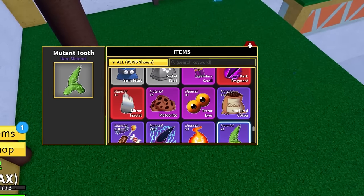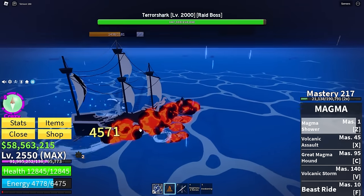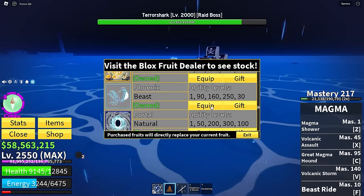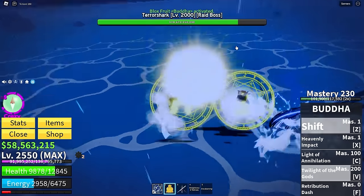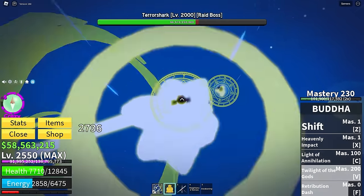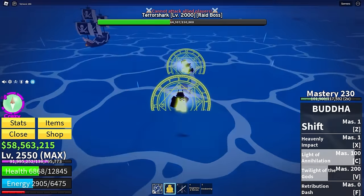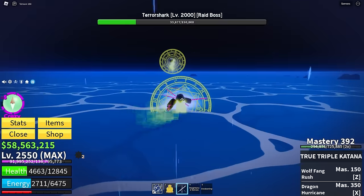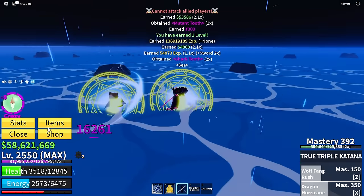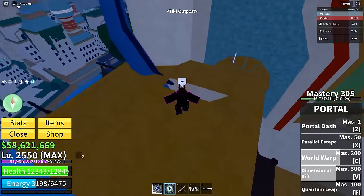We need to fight a couple more. Terror shark is so annoying — we're gonna swap to buddha, it might work better. I actually can hit him with normal sword attacks. Yeah, buddha is just better. It was difficult, but I didn't get the terror eyes again — they're a legendary material so they're hard to drop.